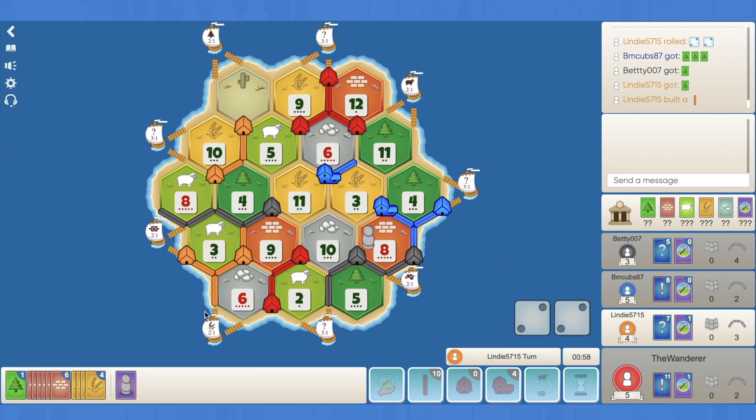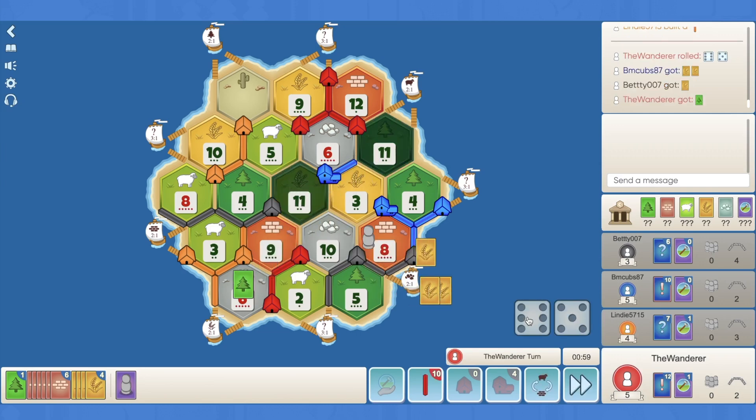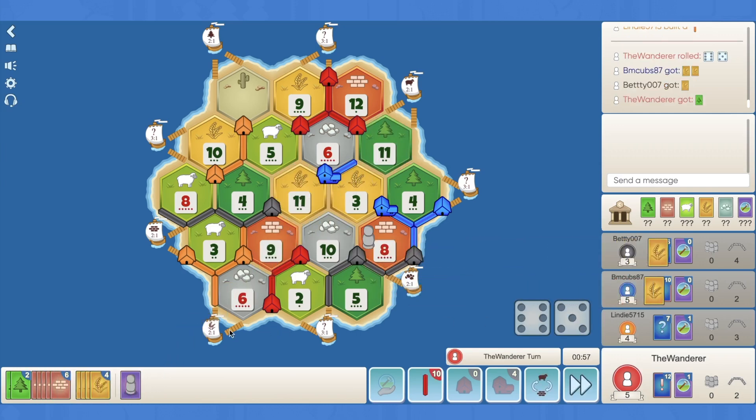Orange drops a road - can he settle? No. No 7. 11 - can we road, road, settle? I think we can. Oh, we can't - we've already used our 5 settlements. That would have been silly.